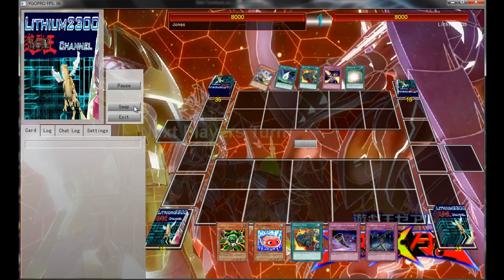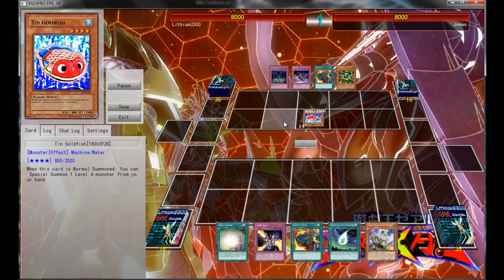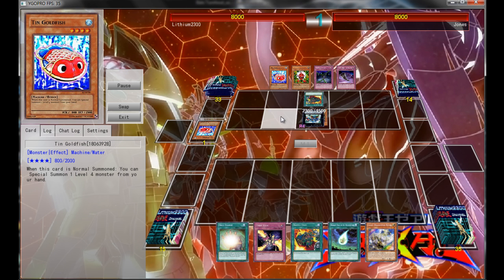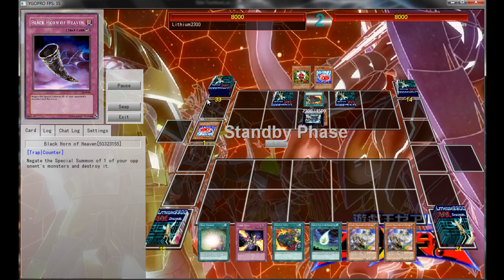The first deck I was playtesting against was Pendulum Gadgets, and I think he gets to start. He has pretty much a crazy opening with Goldfish, Green Gadget, the Supply Unit, the Horn, and the Fiendish Chain. That's pretty much a perfect opening hand. So immediately he obviously makes the best play and goes for Gear Gigant X, searches out another Goldfish, and passes with double set back row.